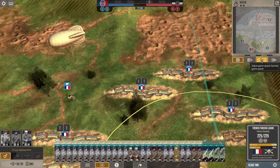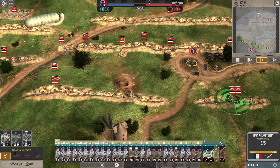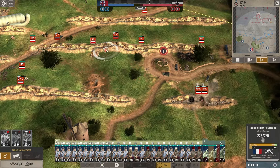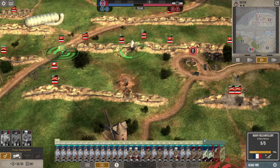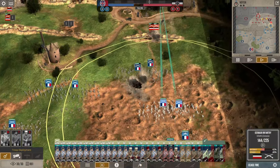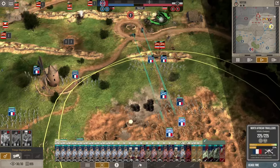We have two companies of the North African units along with two or three foreign legion companies. They're getting hit and this is going to be tough - they just have a ton of troops here. I don't know that I can really suppress enough of them to make a difference, so we're just going to try to get to some trenches. Anything I can get is going to help, but I don't have high hopes for this first wave.